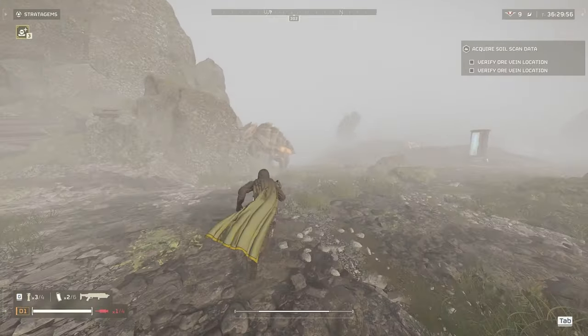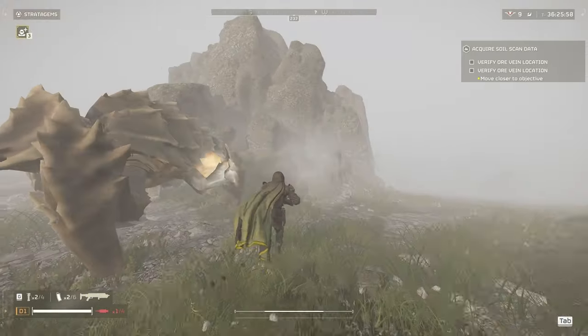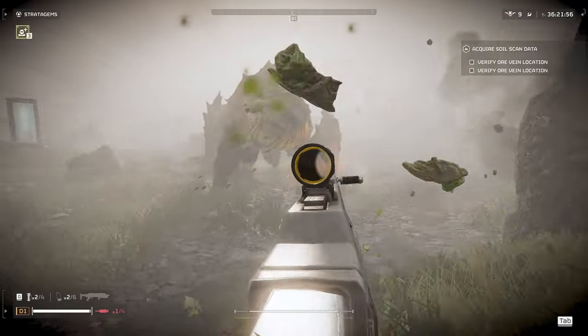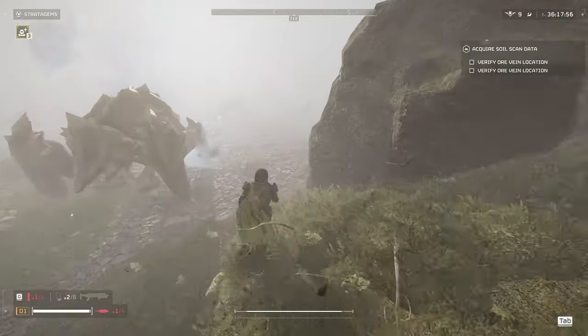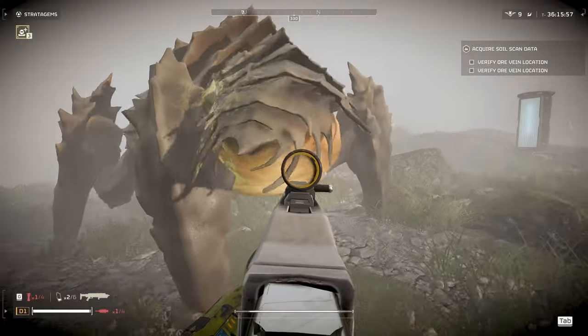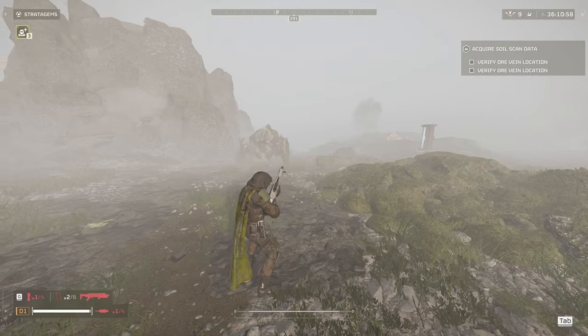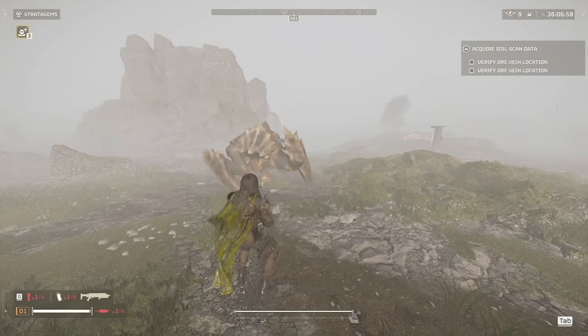Here we have the Charger. Charger is very similar to the Hulk. If you throw a stun grenade at it, it's a lot easier to get behind it to the weak point. And once you shoot off its thorax, it should die very quickly. If any of its armor is blown off by explosives, it'll be easier to shoot it there. It's much weaker in its legs than in its thorax, but the legs have penetration resistance.